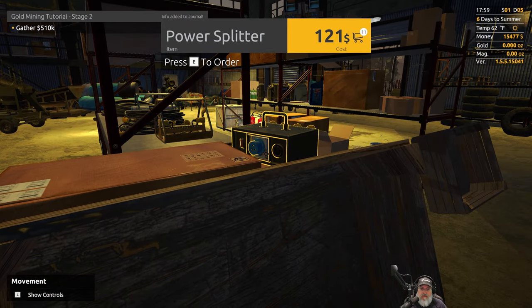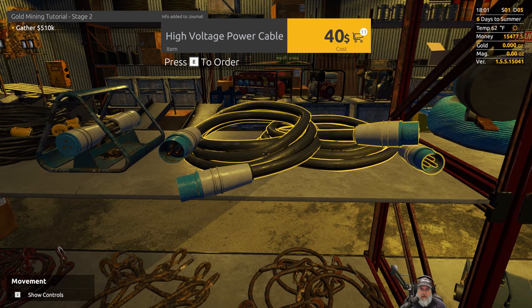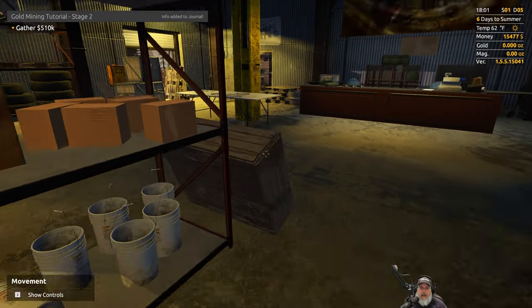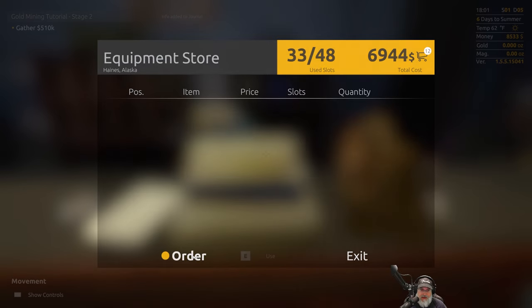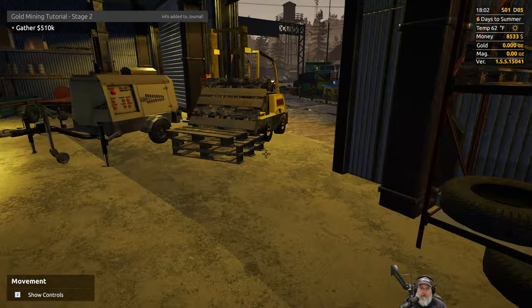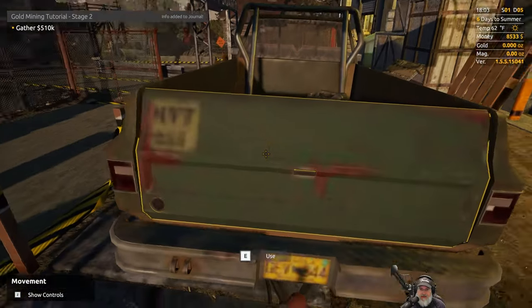Oh, we need a high voltage cable going to that too — okay we got it. We're going to need another high voltage cable. I'm glad I thought to look at that. I think that's everything we need, and if it isn't we can always come back. That only cost us six thousand nine hundred and forty-four dollars and we still have plenty of cash flow, so let's order all of that stuff and go load up.